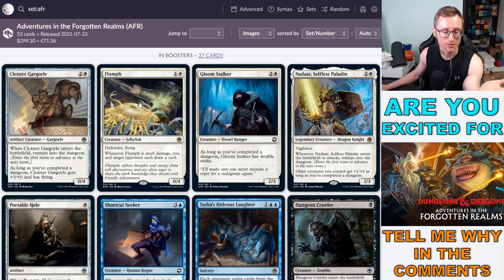Flumph — I don't like this card for limited. It's a 0/4 defender with flying, and when it's dealt damage you and target opponent each draw a card. That's not what I'm trying to do. An 0/4 that draws each player cards is just meh. Gloom Stalker is a 2/3 that gets double strike once you've completed a dungeon — pretty neat.